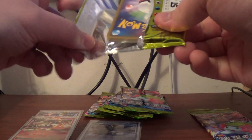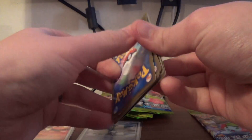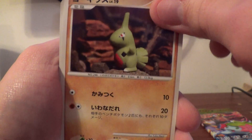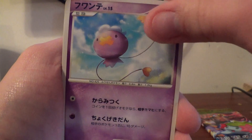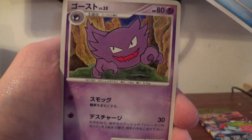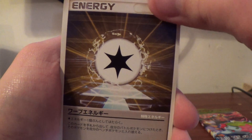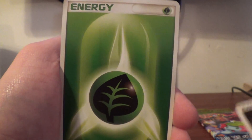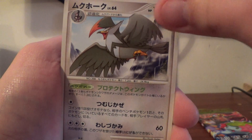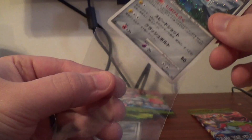Next pack. There's Pupitar, Combee, Drifloon, another one of those fish I can't remember, Haunter, Blue Burrill. The other Special Energy, Grass Energy. First Rare is a Vespiquen. Second Rare, I believe, is a Staraptor. And a Magnezone as our Hollow — very sweet.